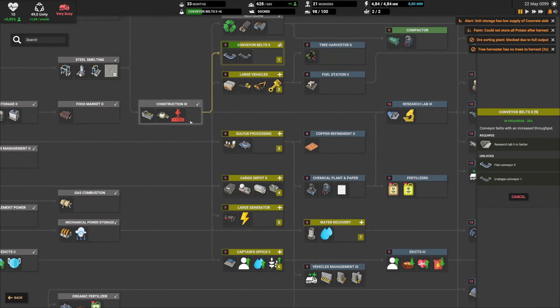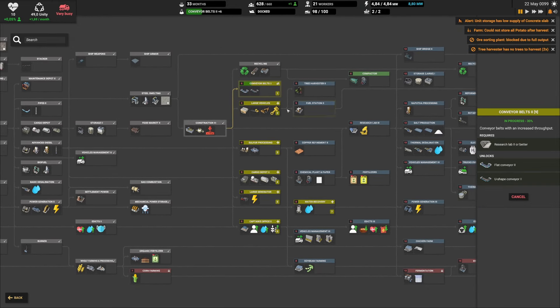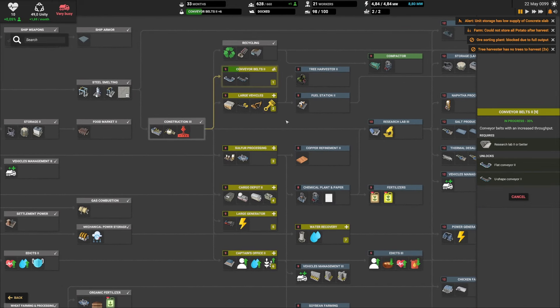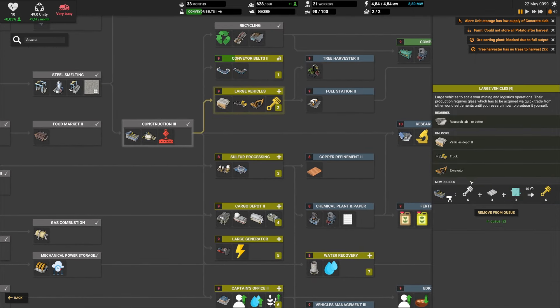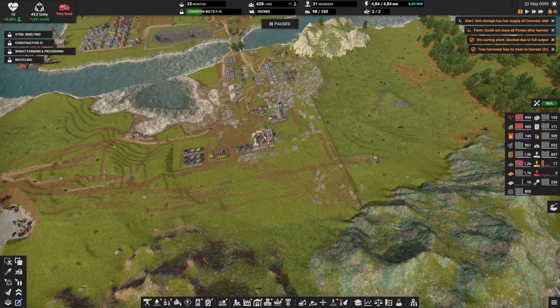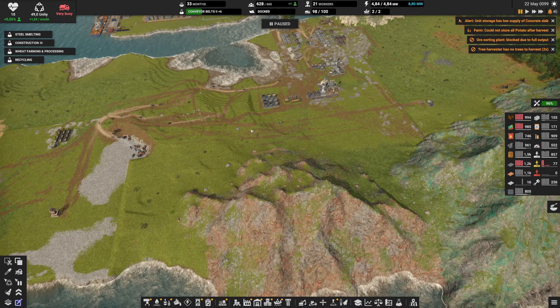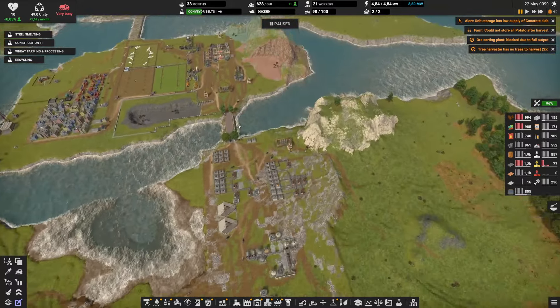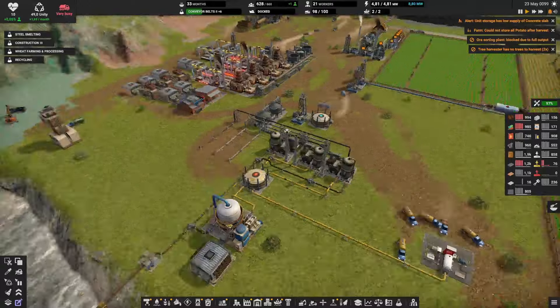We're not recycling — interesting. I've started to research a lot more of these, and pretty much all of them will require construction part level 3, so we need to be ready. It's good to do the research now though. We're also going to unlock large vehicles soon, which take vehicle parts, steel, and glass — we don't have glass yet; we could buy it. I think my logistics trouble is partly because I started sending some diesel here.